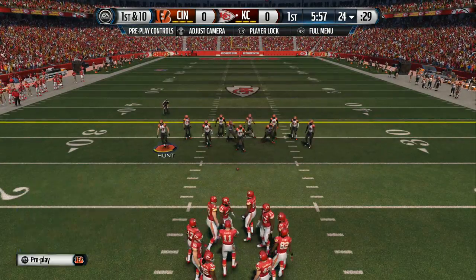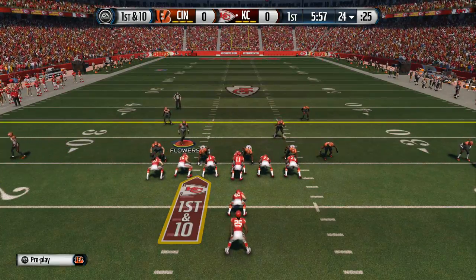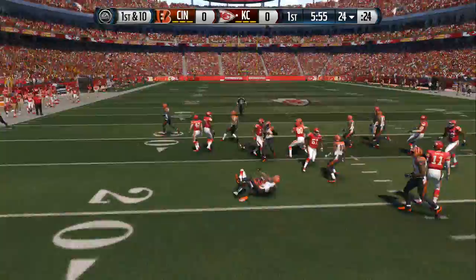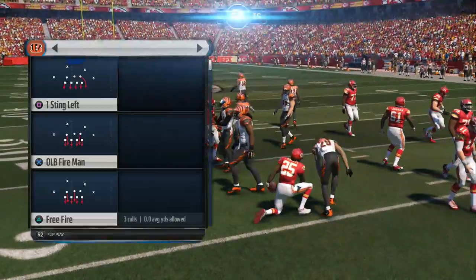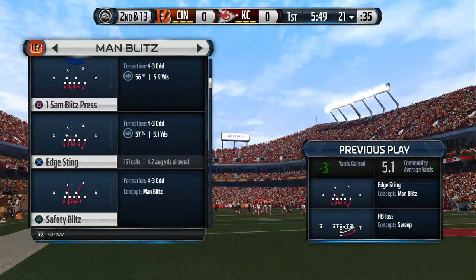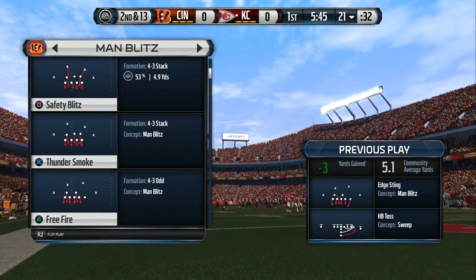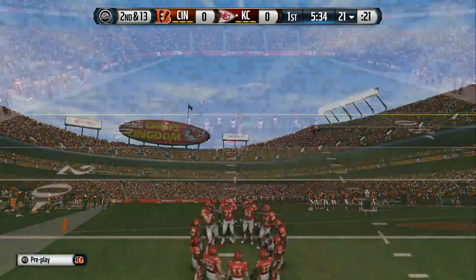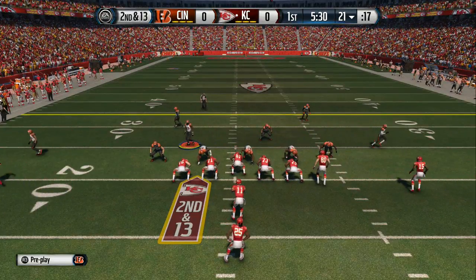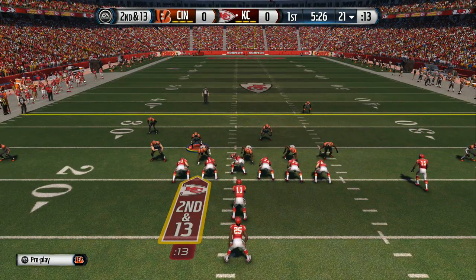First down, offense readying for the snap. Tosses the football — he's going to be swallowed up behind the line. For the offense today, one of the quickest running backs the league has ever known: Jamal Charles. He's quick, he's fast, he's underrated, he's underappreciated. What can you say about Jamal Charles? I think I just said it all.